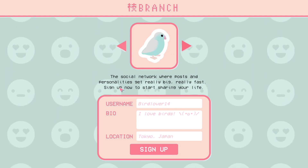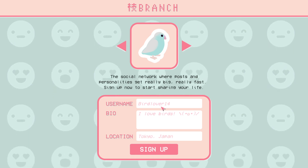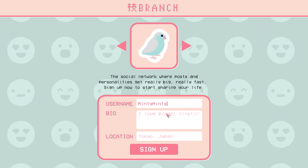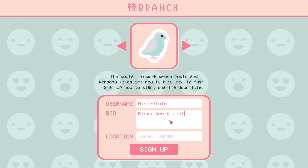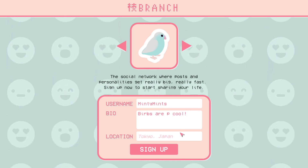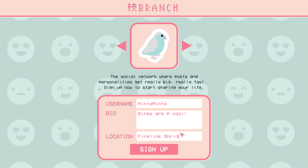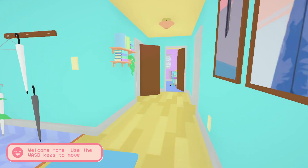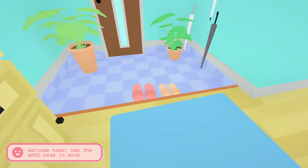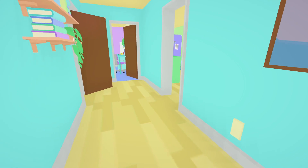Social network posts - the post normalcy is really big and really fast. And if you have the pixelation on, everything's very, very pixelated and you can't see. Just turn it off so you can see what we're doing.